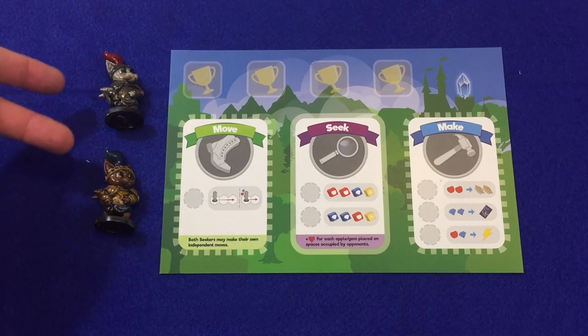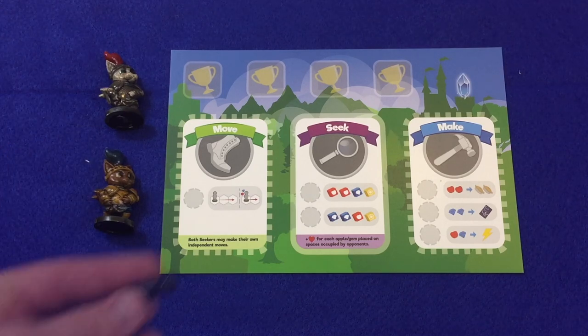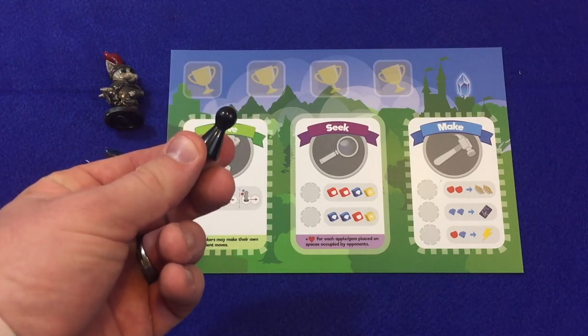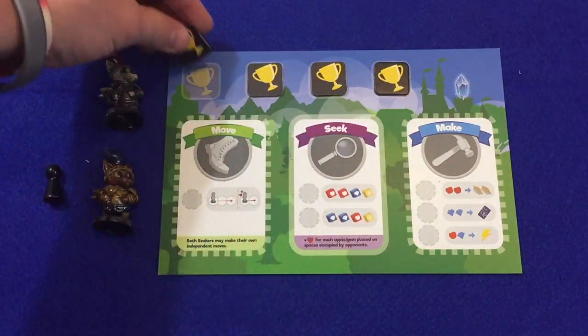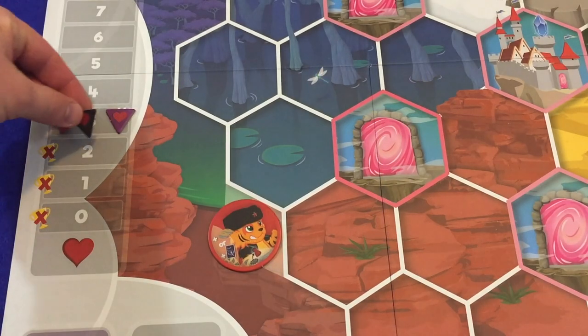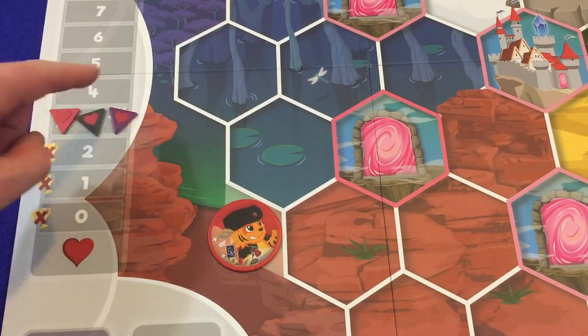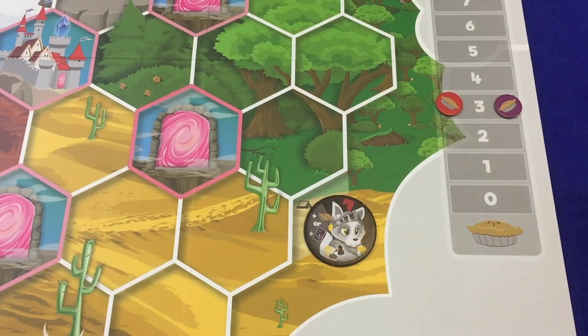The two seeker minis are functionally identical and do not come pre-painted — these are painted after the fact. Players will also need the action token that matches their chosen color. Each player then places her four trophies on the indicated space on her player mat, and her friendship token on the number three space of the friendship track, and her pie token on the number three space of the pie track.